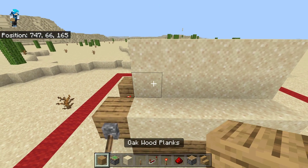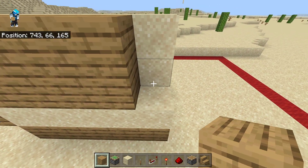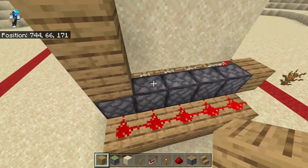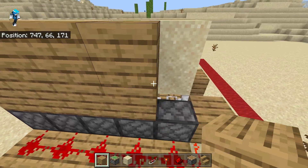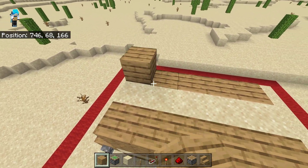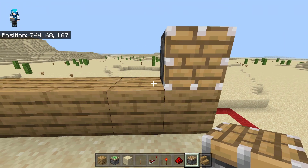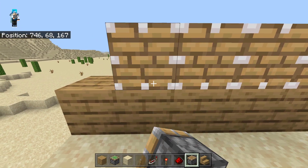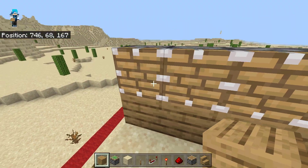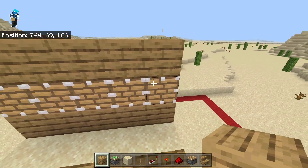Now before we do anything else, we're gonna barricade in this sand so that it definitely cannot fly anywhere. We're gonna do the same thing on this side right here. Now we're gonna extend this wall just by one more block in the back. Then put down a single line of normal pistons on top of those blocks, and then one more line on top of these pistons — just like that.